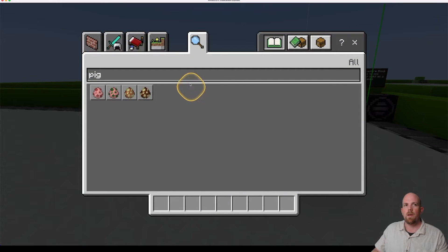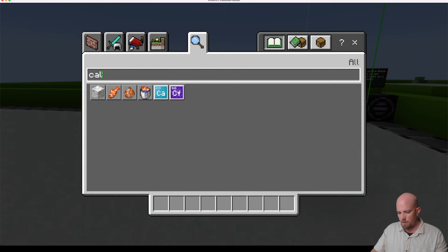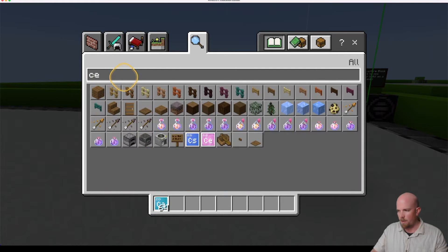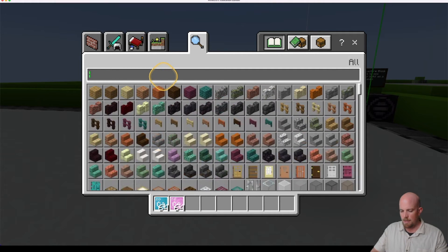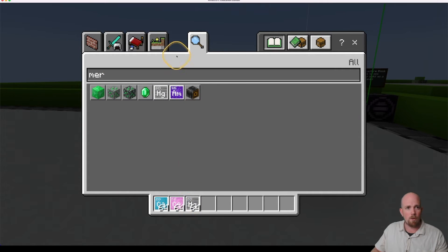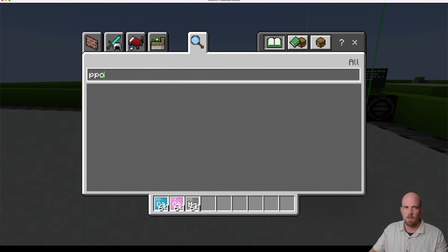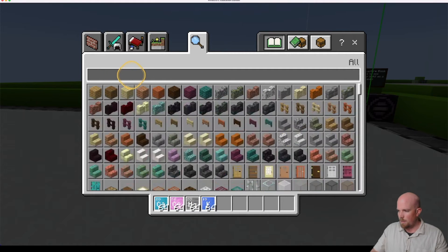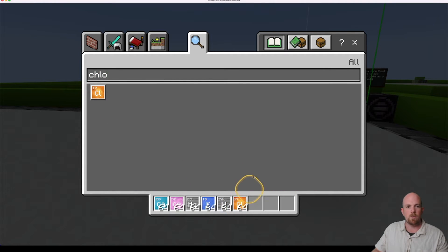We're going to go into our inventory and grab each color. So let's go calcium first, because this gives us our orange. Then we're going to get our cerium. We're also going to need the mercury. Let's grab potassium and our last one is tungsten. We need to mix all of these together with chlorine, so we're going to grab some chlorine as well.